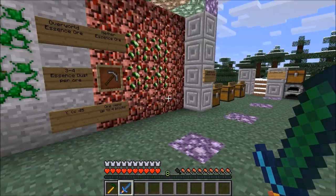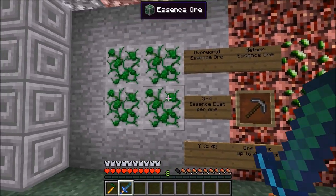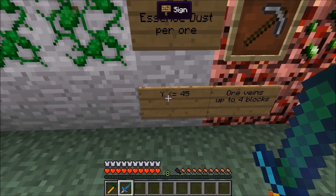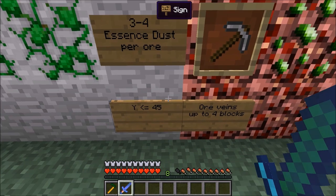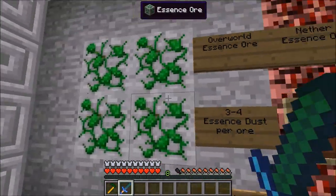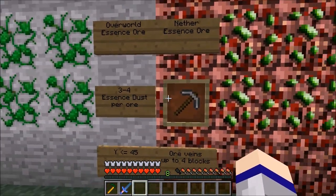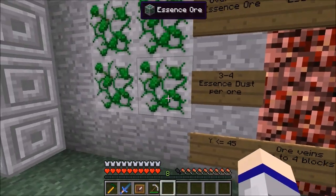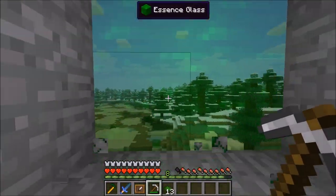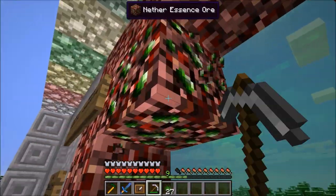The first thing you will need to do to get started with the Magical Crops mod is find yourself some Essence Ore. Essence Ore appears below a Y value of 45 by default — that's configurable in the config files. It spawns by default in veins of up to 4 blocks, and it appears in both the overworld and in the nether. Mining Essence Ore requires at least an Iron Pickaxe, and yields 3 to 4 Essence Dust per ore.